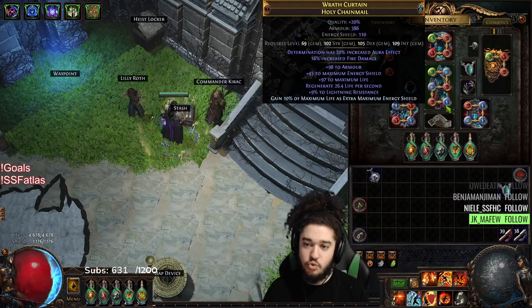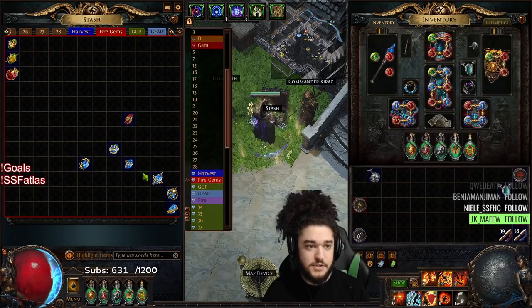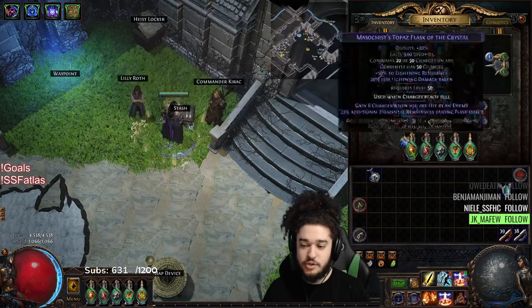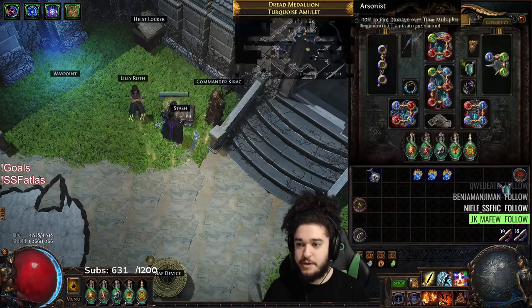I Vaaled my only 20/20 Righteous Fire gem and it went down in a brick. That did kind of suck. Now I'm leveling basically another Righteous Fire. We leveled some gems yesterday, and then I've got some Fire Traps here ready to be leveled soon.